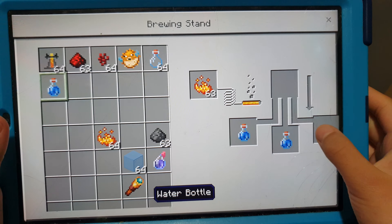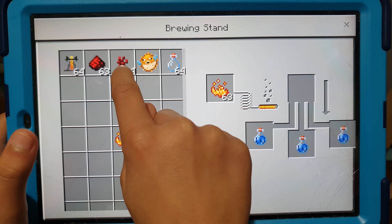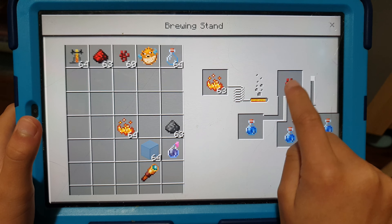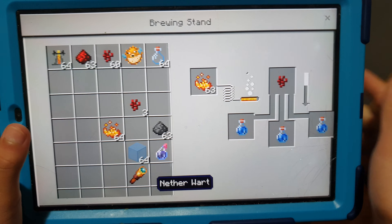Put in the water bottles, and then what we'll need to add in is some nether wart to make awkward potions.